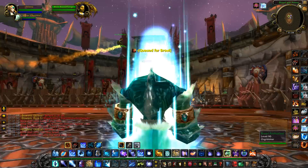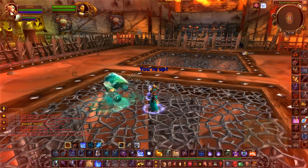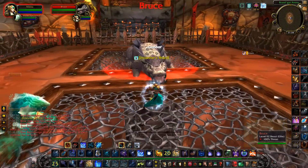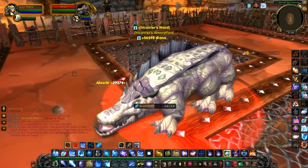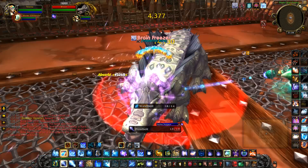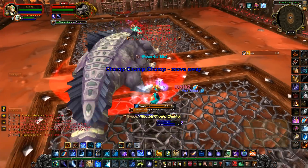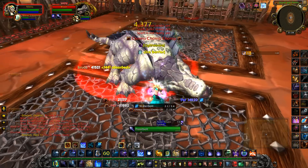I will just show you some of the bosses because I've not yet defeated all of them. The first boss is really easy — it's a crocolisk named Bruce and he only has one ability. When he starts casting the ability you have to move quickly or he one-shots you, but that's all he can do.